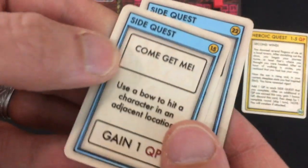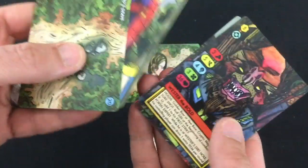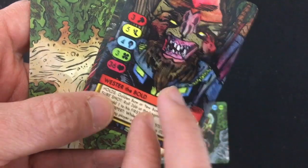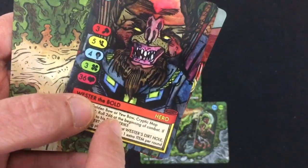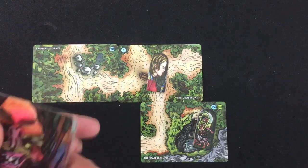I don't want to lose and become unconscious, so let's trade that side quest. I get Come and Get Me: use a bow to hit a character on an adjacent location. That's perfect since I got the golden bow. So I've got Wester the Bold, who's an archer, and he has a U-bow. If I already had the golden bow equipped when I played him, he'd get the U-bow instead, which is fine. I'll definitely be shooting him with an arrow first, so let's place Barnard's Grave and read entry 20.